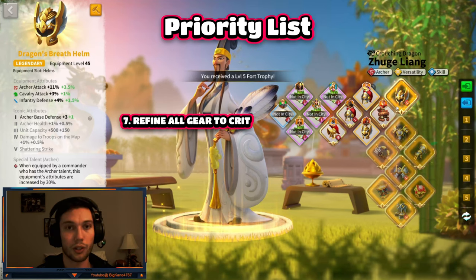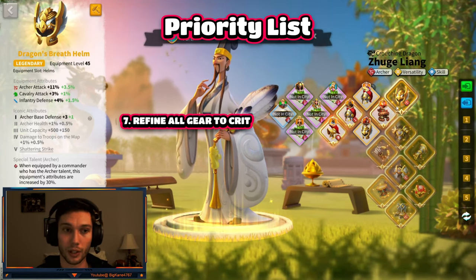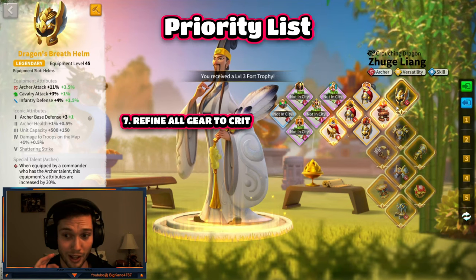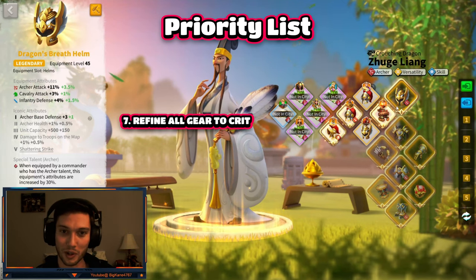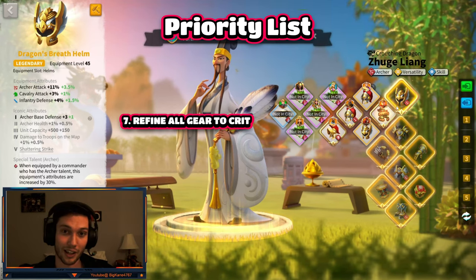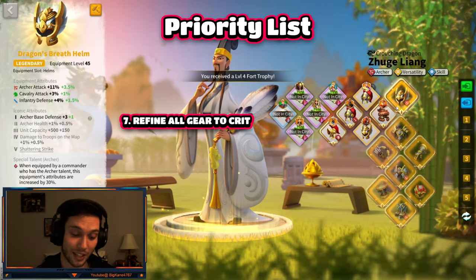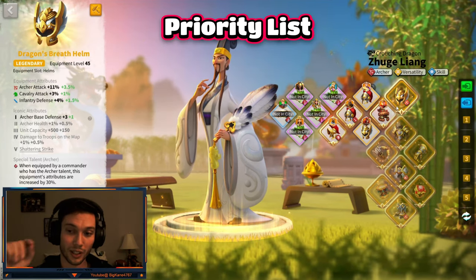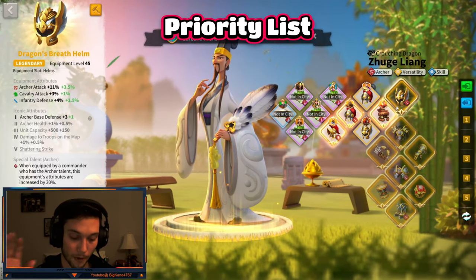After you have all of those things done, you're going to start refining your gear — all the way top to bottom, left to right, whichever way you can get the blueprints. You're going to go through all of your gear sets and start refining everything. That's going to take a long, long time across all three marches. By this time, a new gear set and system has probably already been released, but we're still going to keep going down the list of priorities.